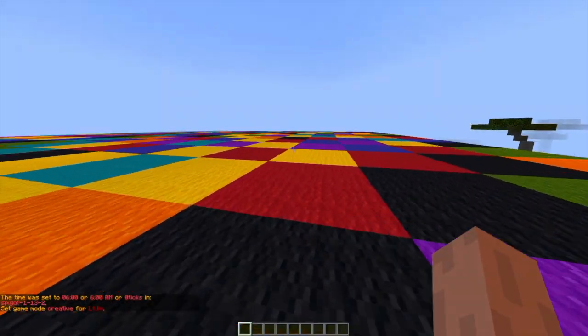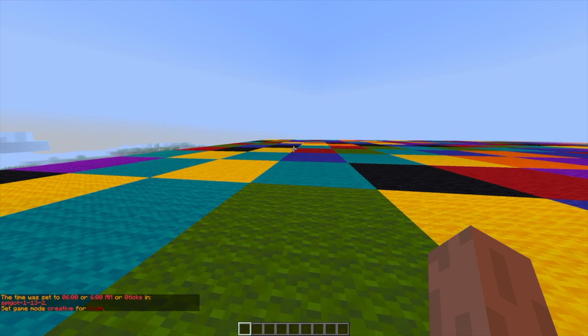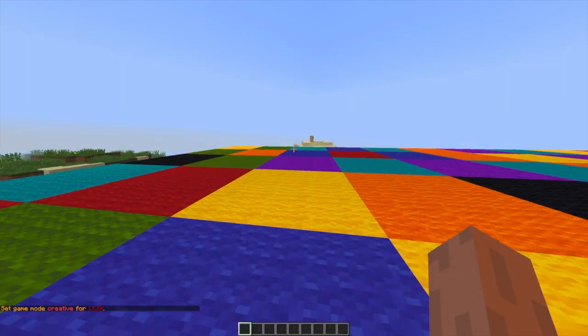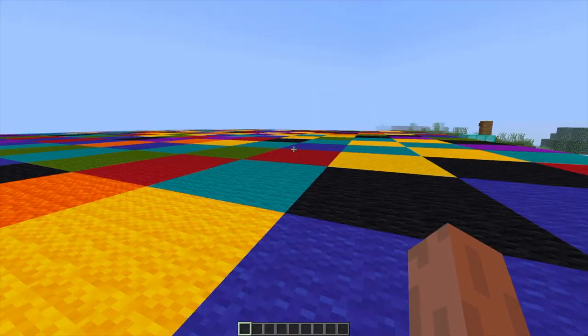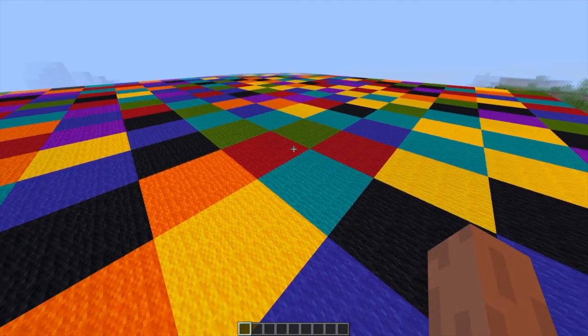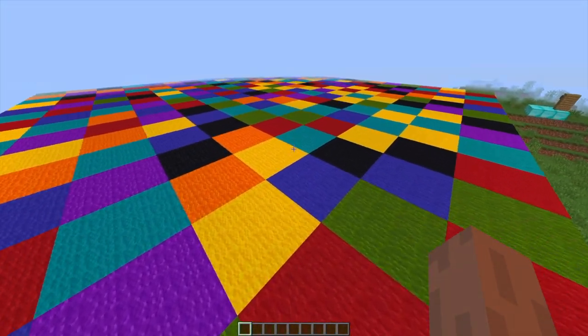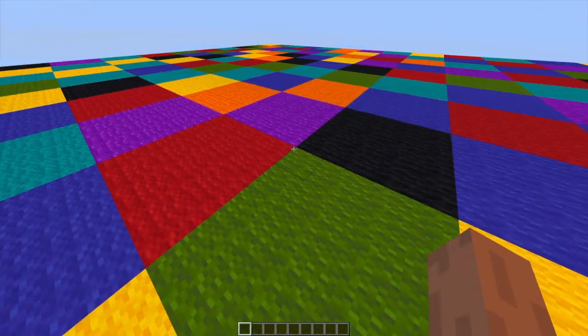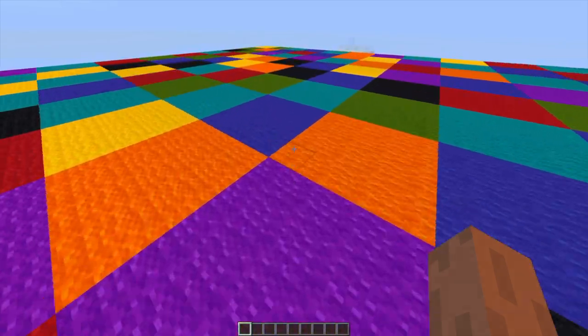Hey guys, welcome to another ServerMiner plugin tutorial. I'm your host LTGym007 and today we are looking at the Block Party minigame. This is my favourite minigame of all time, it's absolutely fantastic. If you haven't played it before, it's a really fast paced minigame where you get given a colour and you have to get on the square before the time runs out and all the other colours disappear.